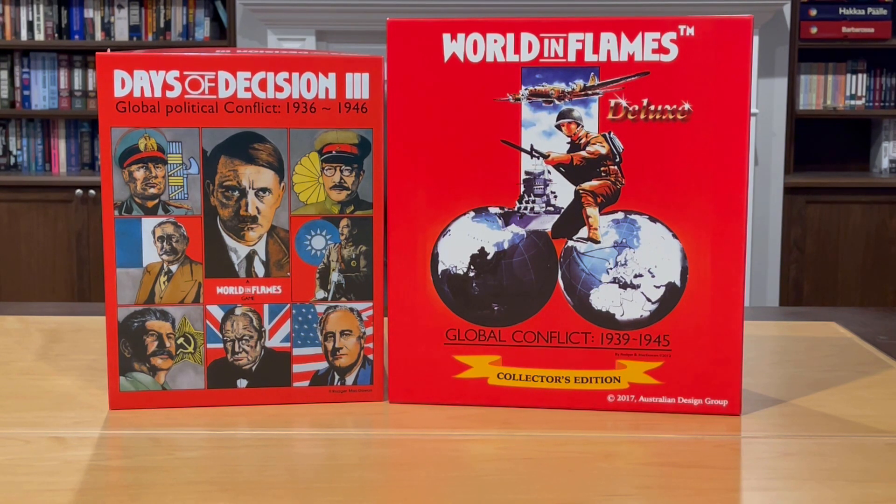Now shortly thereafter, in 1996, World in Flames Final Edition was released. Final Edition was a major overhaul from Fifth Edition — it had new maps, new counters, new rules — and as such, Days of Decision 2 was no longer compatible with Final Edition.